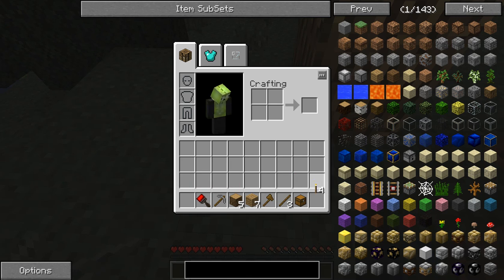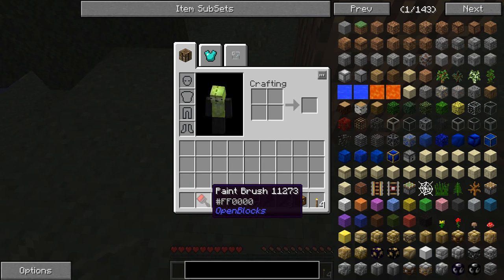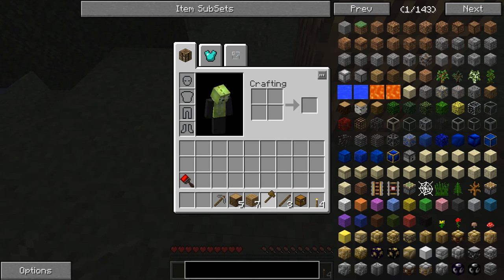So that looks useful — a paintbrush. But a wood axe, yes! A stone pickaxe. That's very good. I can move that there, and I can move that there.